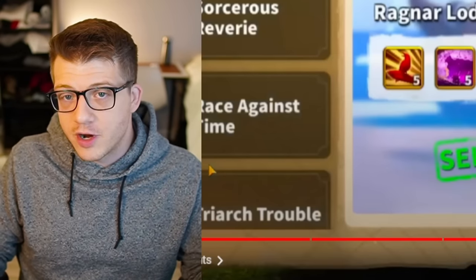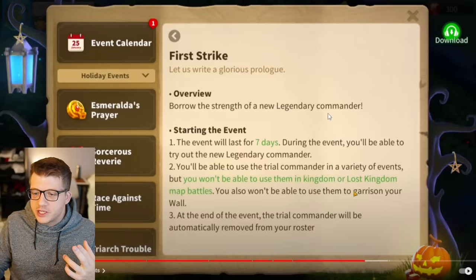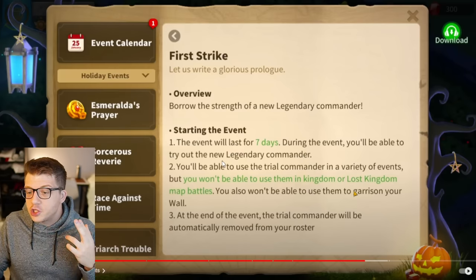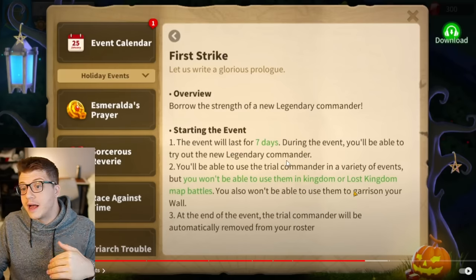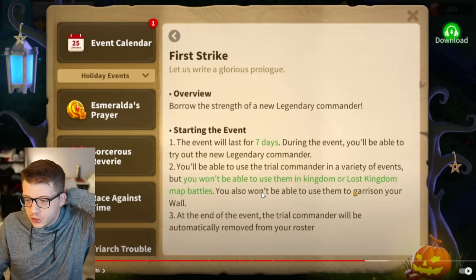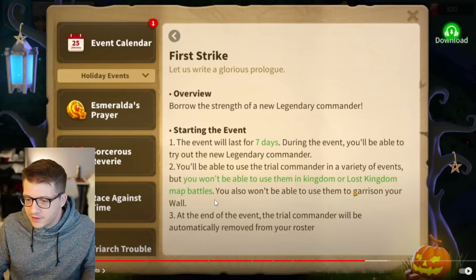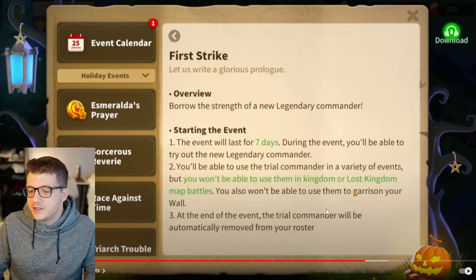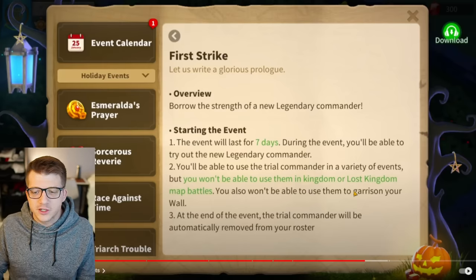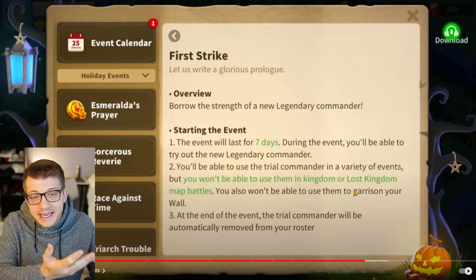There are some downsides to this though. The event will last seven days, and during it you'll be able to try out the new legendary commander Ragnar Prime in a variety of events, but you won't be able to use him in kingdom or lost kingdom map battles, and you won't be able to use him to garrison your city wall either. At the end of the event, the trial commander will be automatically removed from your roster.